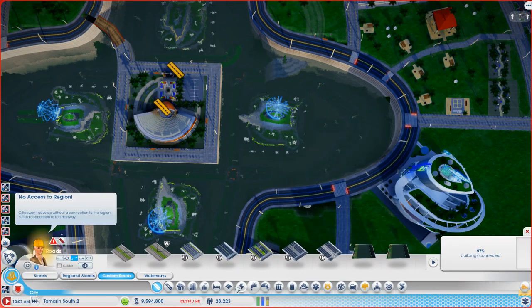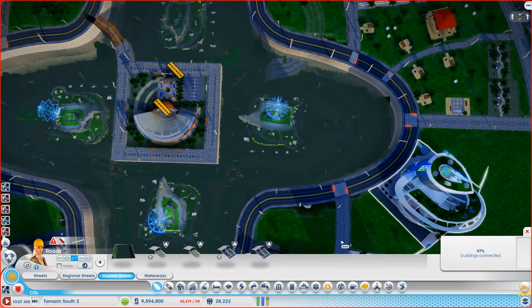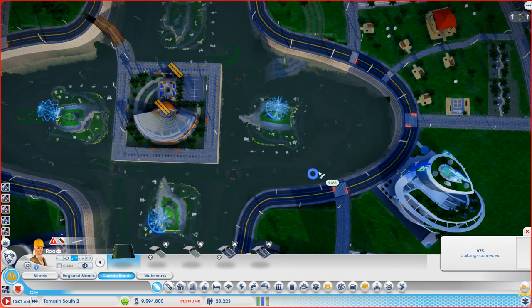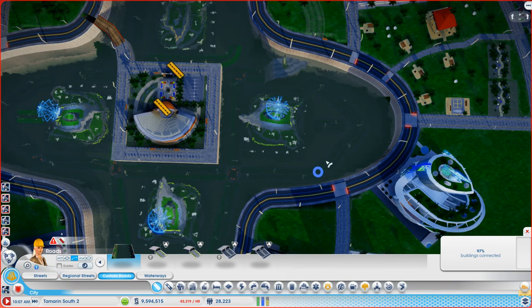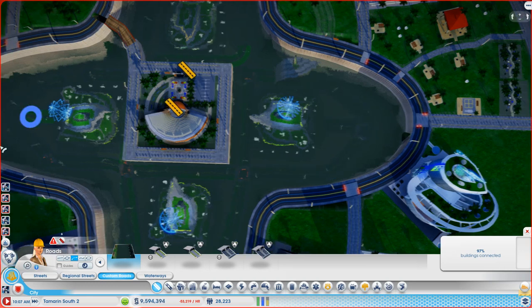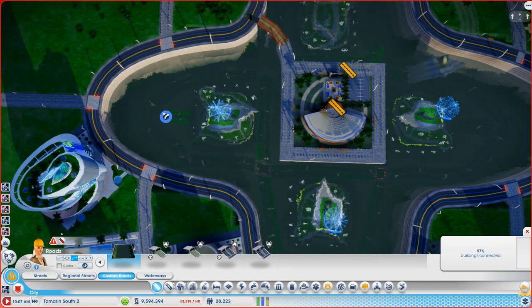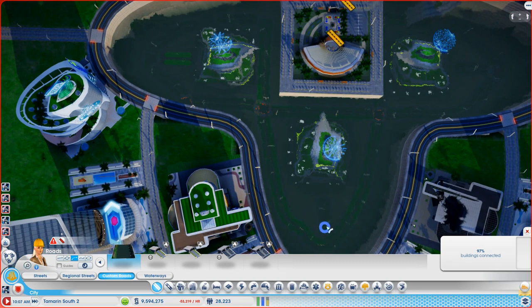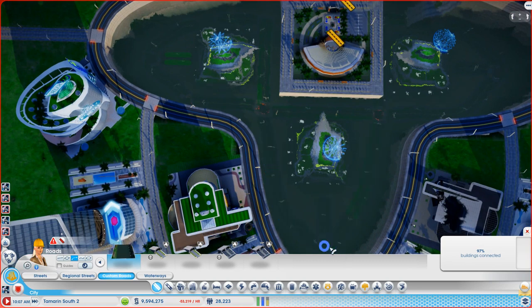I wish the red lines would stay on — makes it a hell of a lot easier when you can see what you're doing. So we just want to hook that up to there — there we go. And I can hook that up to there just in case any car gets stuck on that stupid bit of road. Same with this one. Any other silly bits of road that need hooking up? Yes — let's do that one.